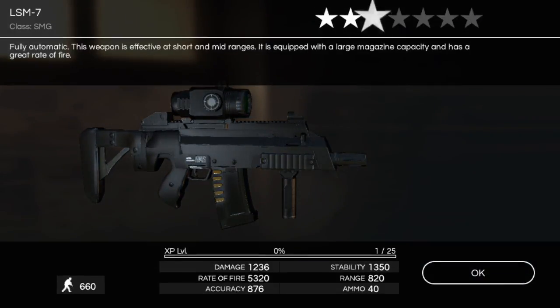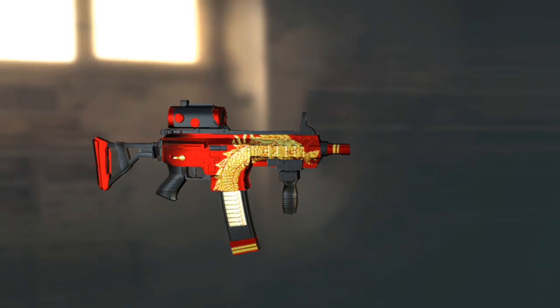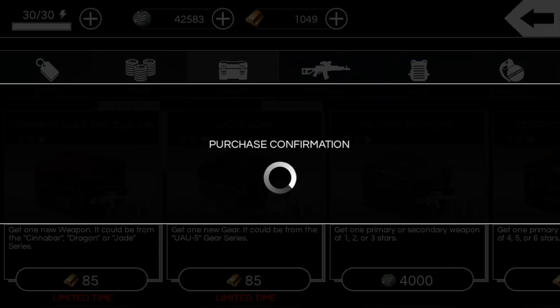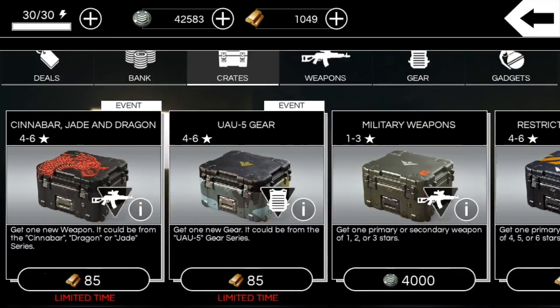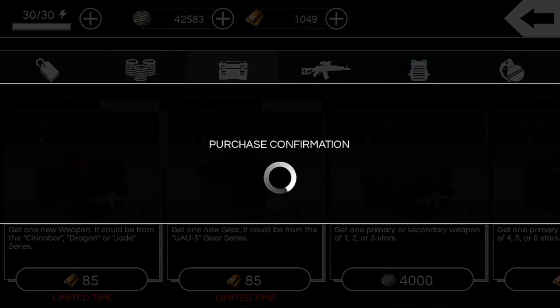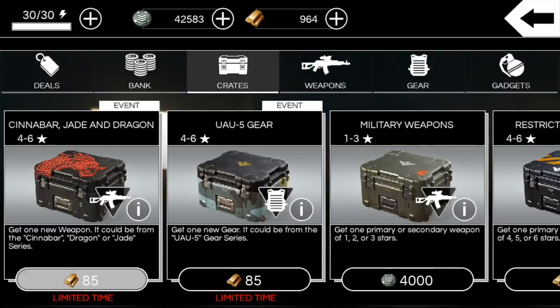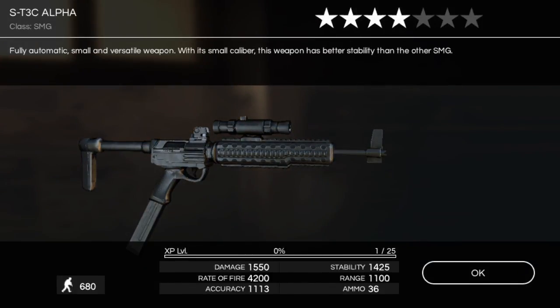Four-star A500 again — the good old days when I used to get so happy to pull an A500. Four-star LSM-7. Four-star Nox K Dragon again. Four-star PPM-19. Got about a thousand gold left, just over 10 crates. Four-star Nox K. Come on, give me something good here — four-star ST3C Alpha.